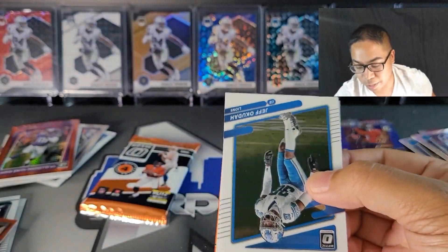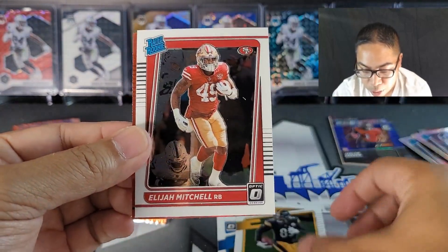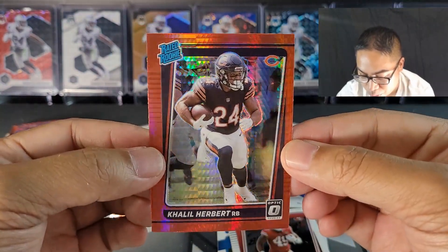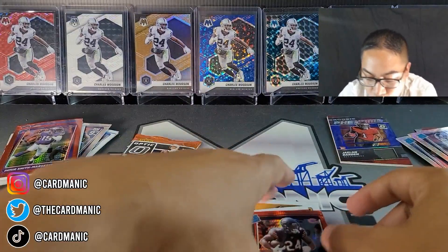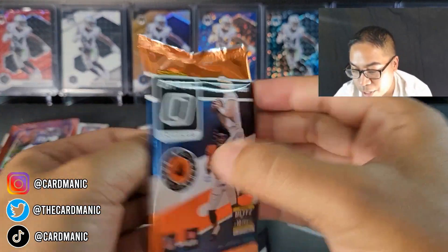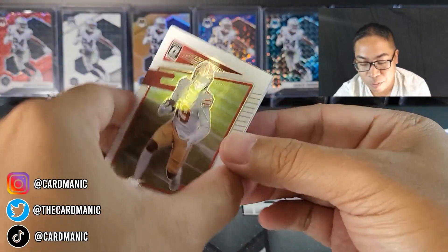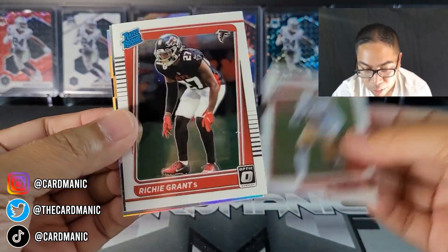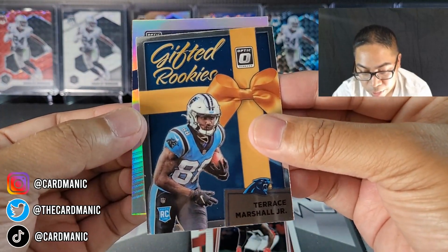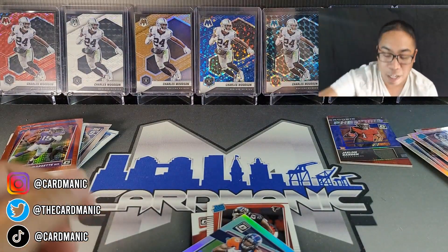Let's see if we get a top quarterback on our last one. Jeff Okuda, Eric Ebron, Elijah Mitchell — not the Niner we're looking for. Khalil Herbert. Red hypers did not come through for us today but I still had a blast. Left side last pack: Debo, Richie Grant, Terrence Marshall Jr., gifted rookies, and Jerry Judy. Left side did not come through but I had a lot of fun.